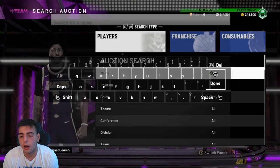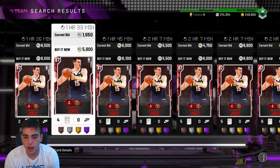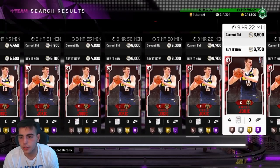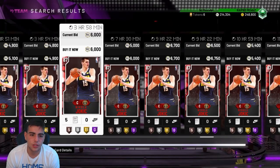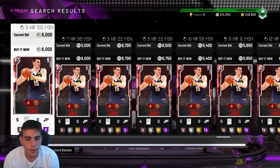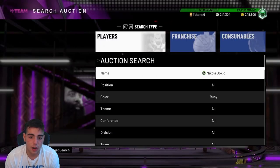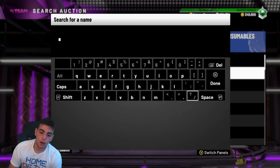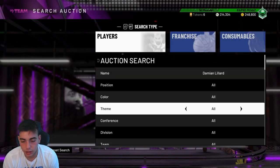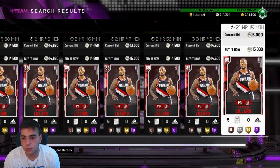Another good Ruby snipe is Yoku — he's so cheap, which is good for kids with lower MT. It's kind of hard to snipe him because there are so many on the auction, but if you could find one for like 3K that would be a good snipe. This one just got posted for 6K but it's not a good price — there's one for 4,000. If you want to wait until nighttime, I've noticed a lot of cards go up in price. So if you snipe during the day and wait until night, prices do go up and it's worth trying.